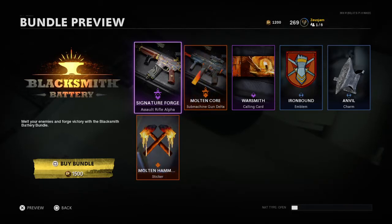Hey, what's up everybody, Zeus back again. Today we're going to be talking about the Blacksmith Battery — for 1500 COD Points it seems like a really good deal, because you're getting an XM4 and also a KSP 45.